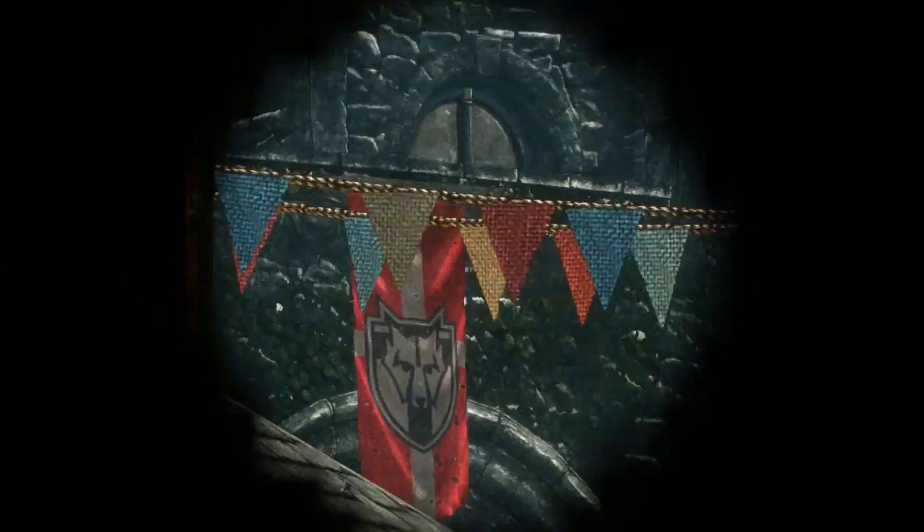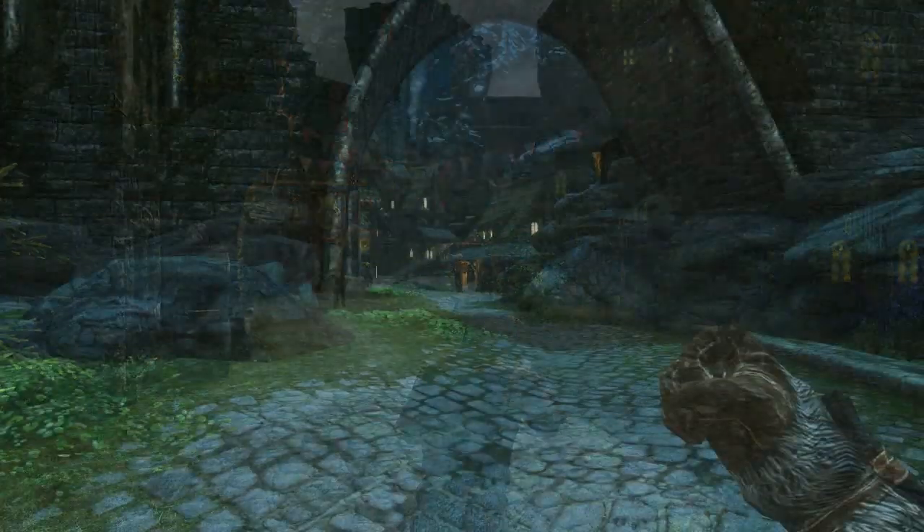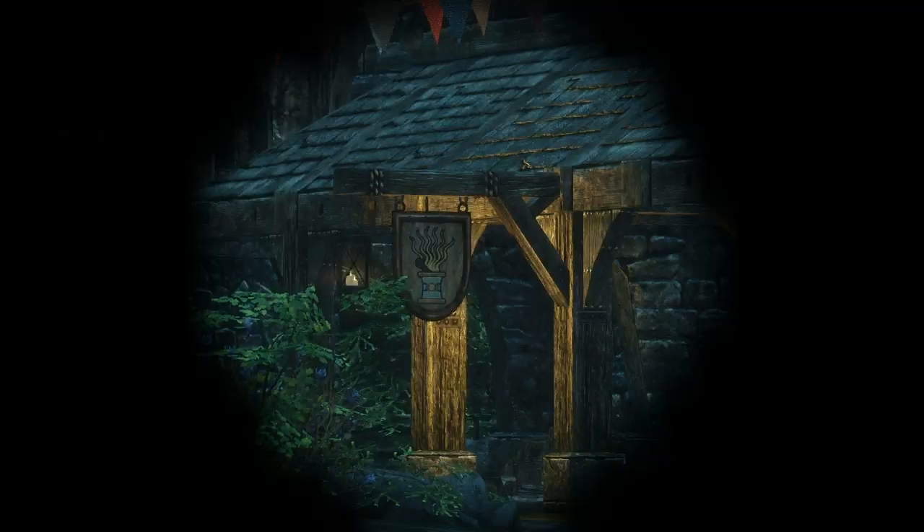There are two different zoom distances. When you use the telescope while standing you'll be further zoomed in than if you used the telescope while sneaking. Simply press control to switch between the two while zoomed in. The zoom distance is significant — you can definitely see much further away when you're looking through the telescope and everything seemed to work well.